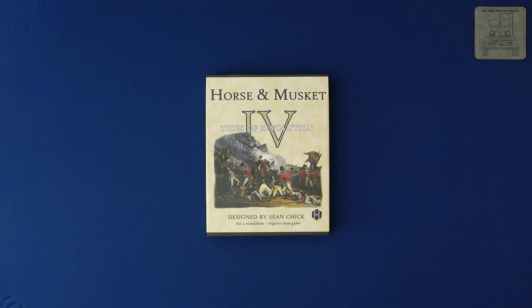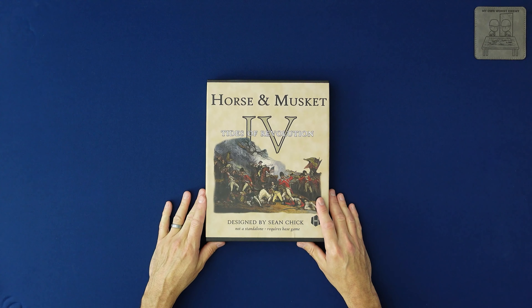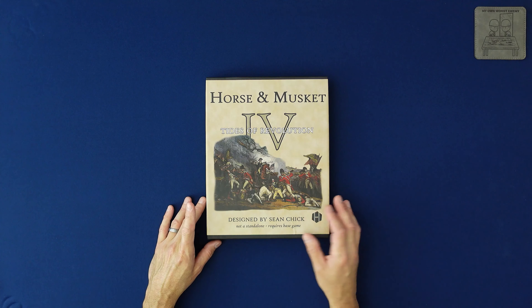Hello and welcome to My Own Worst Enemy. It is unboxing day again at Armchair Dragoons. Armchair Dragoons does unboxing day once a month — basically a whole day of wargamers unboxing various board games, and it's a lot of fun. But this unboxing day is a lot more fun for me because I finally, finally am holding Horse and Musket Volume Four. I've been waiting for this one for quite some time. I love the Horse and Musket system — it is awesome. I've done a gameplay of it, Horse and Musket Donovan Era, the Battle of Killer Cranky I think it was. I don't think it went too well but it was fun.